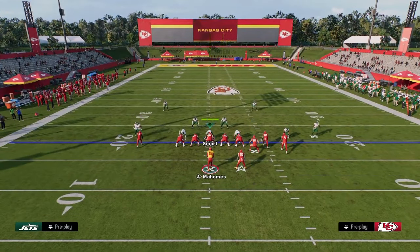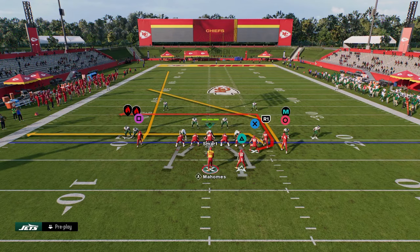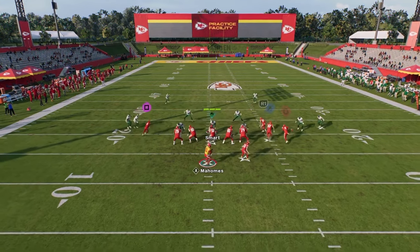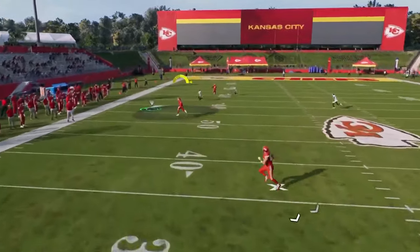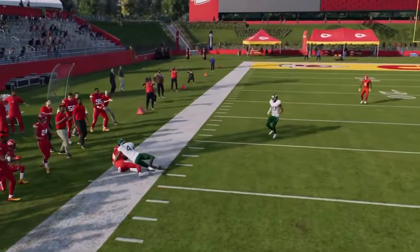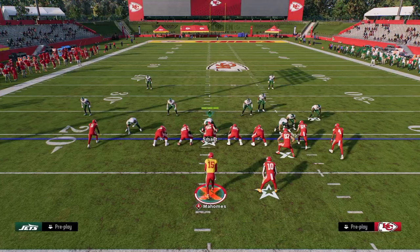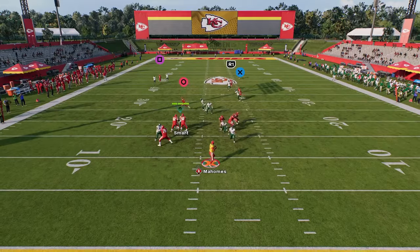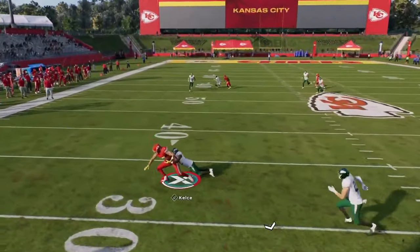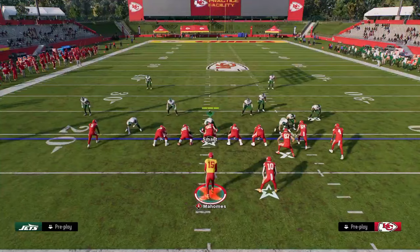One little pro tip with this play: if you want Kelsey to run his route a little later, you can stem him up a tick and it's going to space things out better. It's a really nice developing play that spaces the field from left to right — you have a high-low read on the right sideline and some nice reads in the middle of the field.